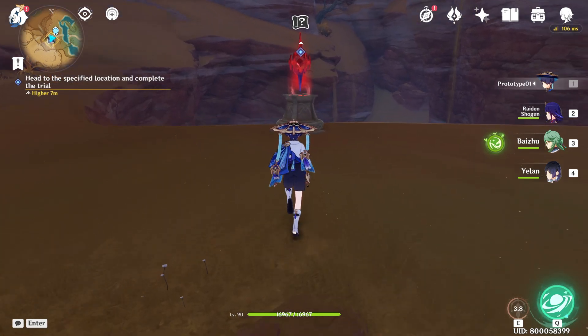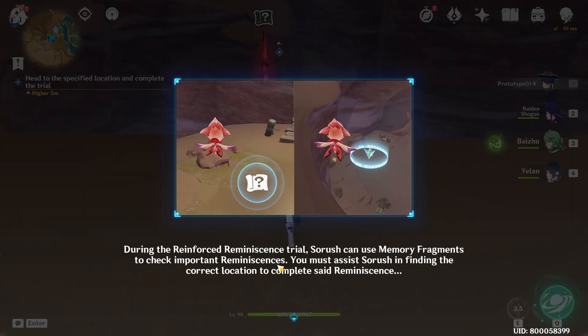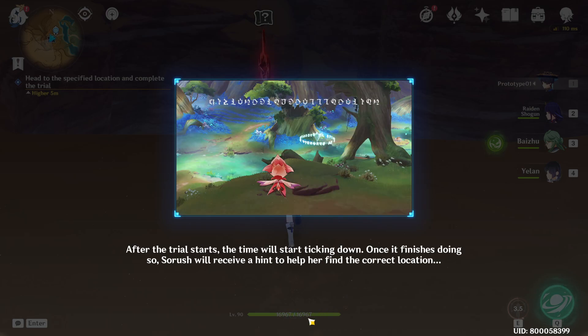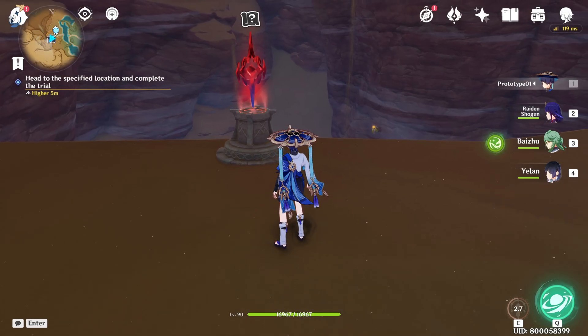This is our second trial. During the reinforced reminiscence trial, stores can use memory fragments to check important reminiscence. Once you reach the correct location, use the memory fragment to match the reminiscence with the actual site to complete it. After the trial starts, the time will start ticking down, and once it finishes doing so, Suresh will receive a hint to help her find the correct location. Let's try.